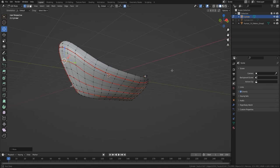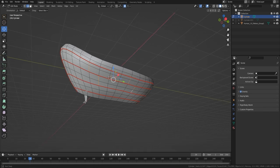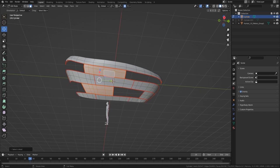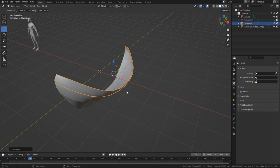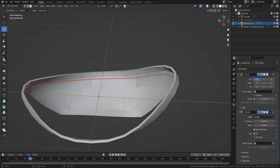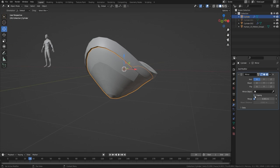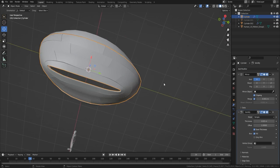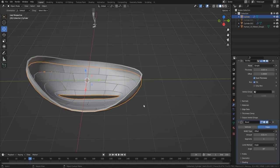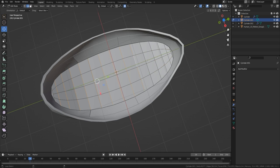I'm bringing in mock seams to work out where my actual planks are going to go. It's important with this stylized build that the planks follow a certain way — you can see them sloping down really nicely. I also want a big bulky bit on top with planks following underneath. The technique is: mark seams, grab each face, split them away from the other faces, solidify them, give them a bevel, and there you have your planks. Really easy technique.